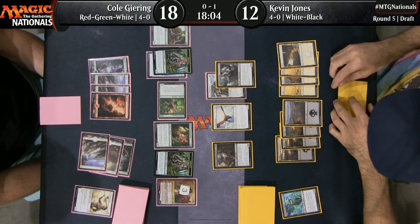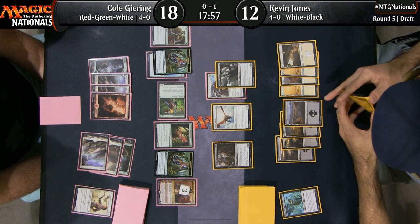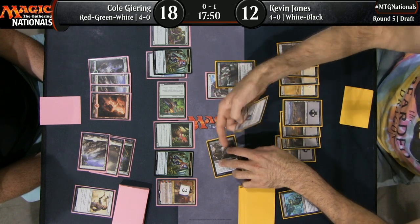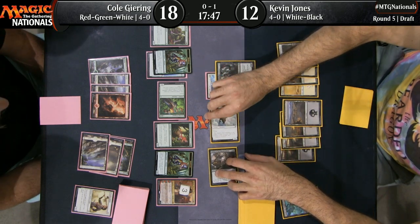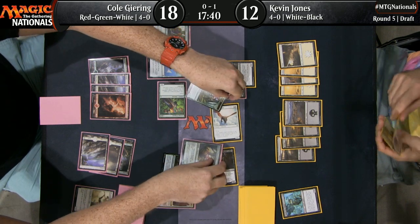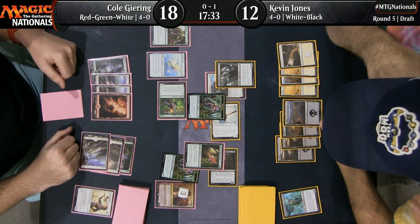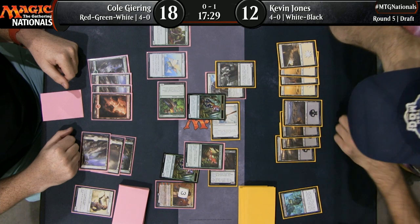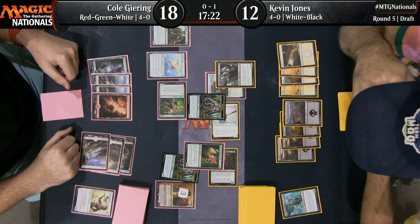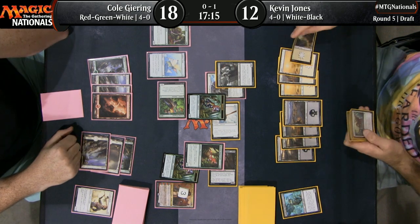The risk of a situational removal spell is when the situation doesn't come up, it's just a brick in your hand. Two lands and Slash of Talons — really bad hand for Kevin. Well, don't forget Vraska. Vraska would certainly change things. He has one Forest and one Unknown Shores. Cole is going to chomp lock here — no treasures for Kevin Jones. This is about as greedy as splashes get, but still in the realm of being reasonable.